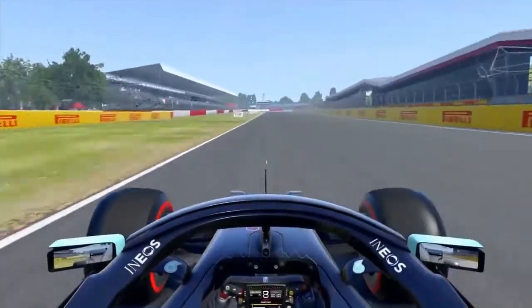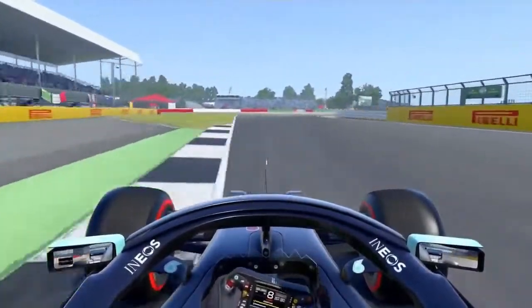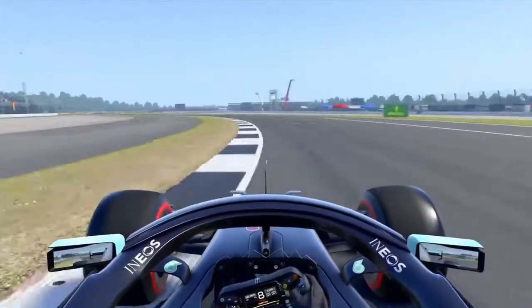Turn 1, completely flat, using a bit of the entrance kerb. Clipping the inside kerb, still flat.